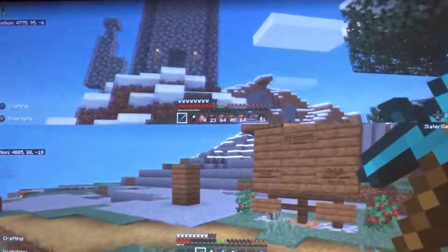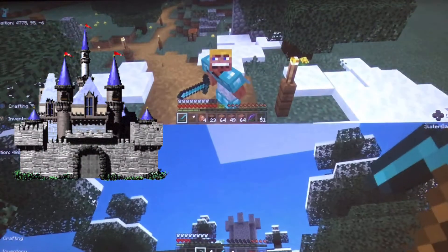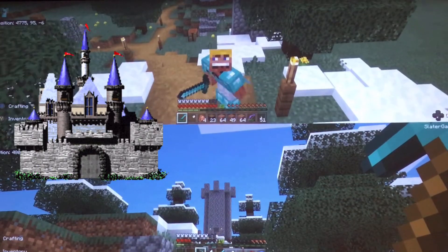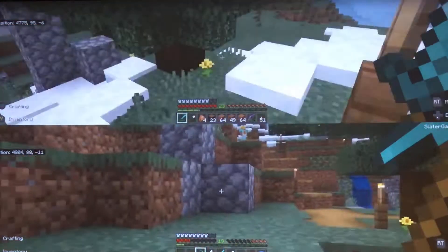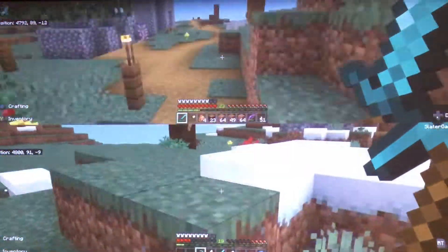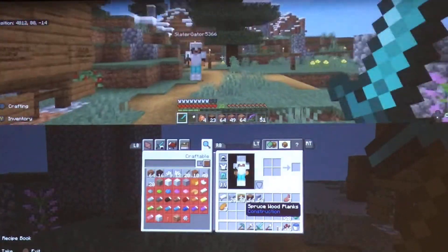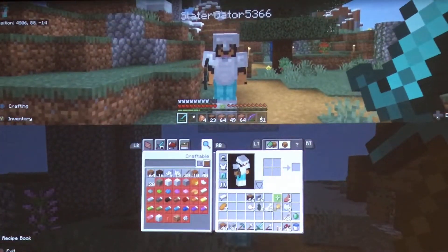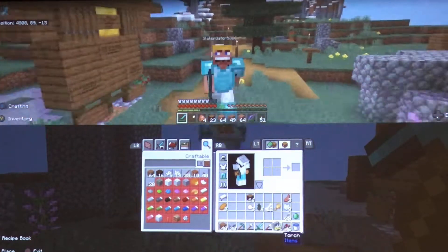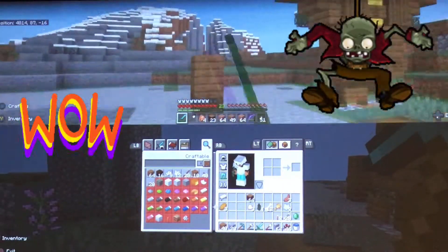We're going to be building just outside, so let's head down to the Dirt Hub Village. I'm going to be building on top of the zombie village. The tower has been upgraded — it looks a lot nicer now, kind of looks like a guard tower. Slater thinks it looks bad, we'll fix it later. Right now I'm going to be building an enchanter room right here, and Slater is building on top of the zombie village. We're going to do a time lapse today of us building them.